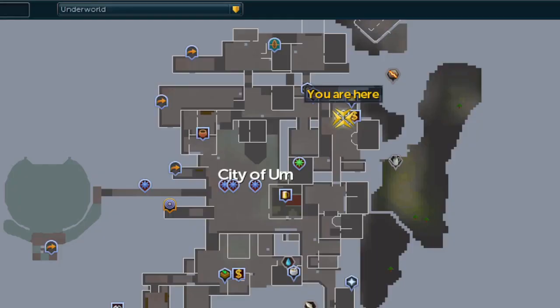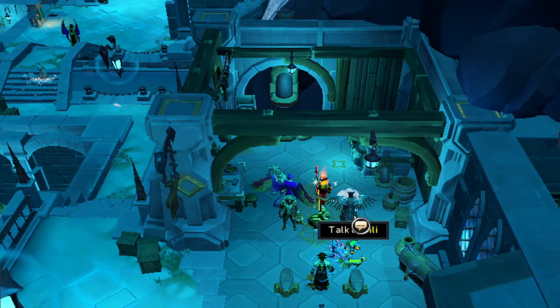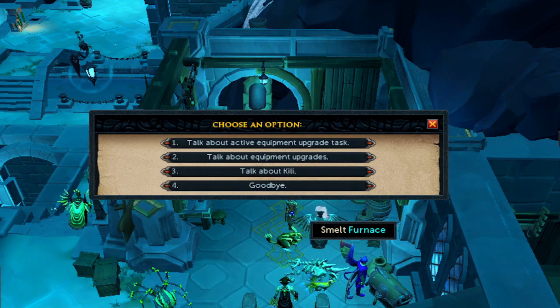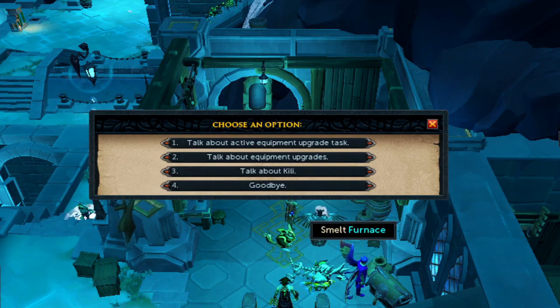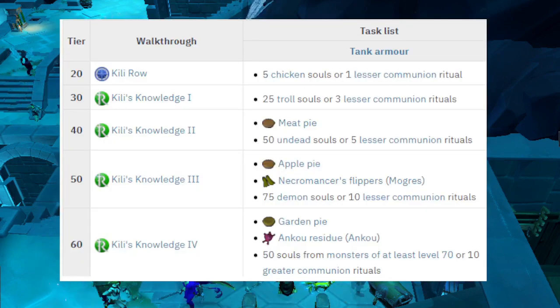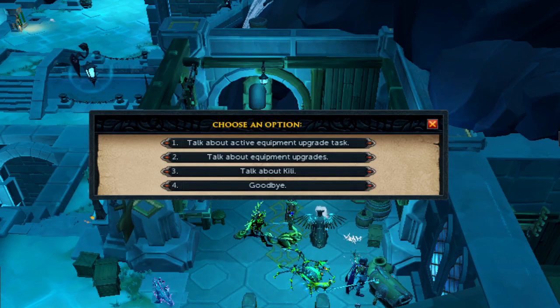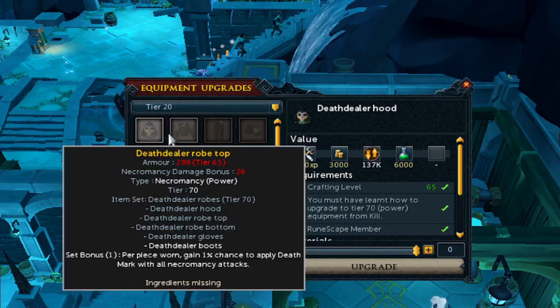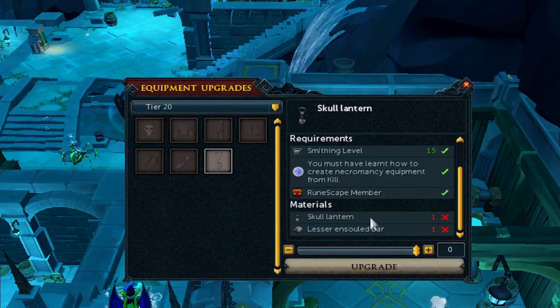From here on out, every 10 necromancy levels you'll have access to upgrading your weapons to the next tier. You want to be at this location on the minimap, and remember you do have to complete the Kila's Row quest. Afterwards, talk to Kila and select option one to discuss the equipment upgrade and weapons. Since you are at level 20, the task she will require is to kill five chickens. Once done, you'll unlock the ability to make your weapons to tier 20 — come back to her when the task is complete, then go to the forge and scroll to tier 20 to see what items you need.